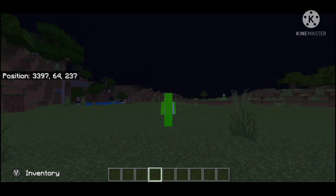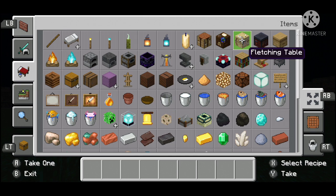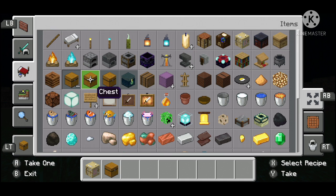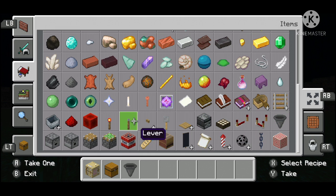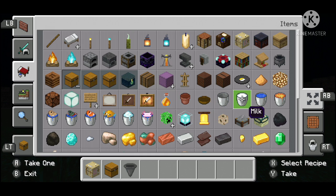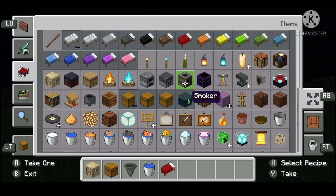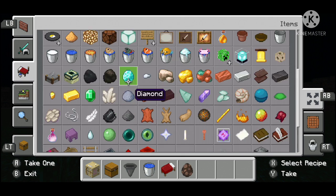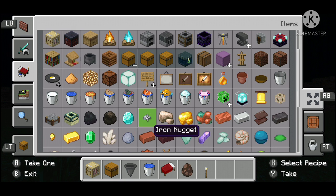For things you're going to need: 20 fletching tables, two chests (depends on how big you want to make your collection system), one hopper (also depends on that), two water buckets, 20 beds, and you also need 20 villagers. You'll also need torches to make sure no mobs spawn in the villager chamber.